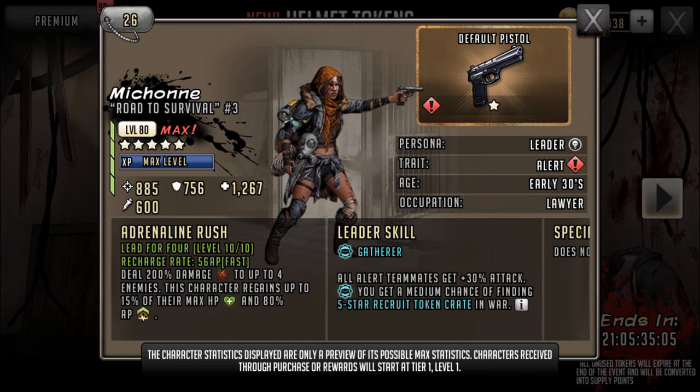Then we have the 5-star Gatherer Michonne. I went over her briefly before — 885 attack, 756 defense, and 1267 HP. Adrenaline rush deals 200% damage to up to 4 enemies; this character gains up to 50% of their max HP and 80% of their AP, and all alert teammates gain those same benefits. Her leader skill gives all alert teammates 30% attack and a medium chance of finding 5-star recruit token crates in war. Some of my buddies really like her for the 5-star recruit tokens.